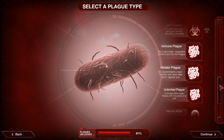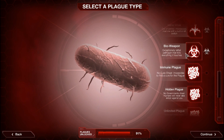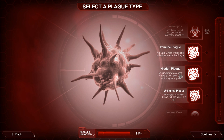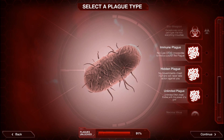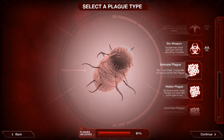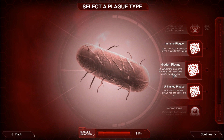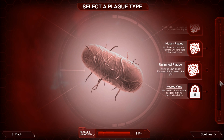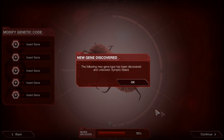Hello ladies and gentlemen, welcome back to N-Arcade Playing Plague Inc. Today I'm going to show you the cheat plagues. You get these after you complete Bioweapon. Pretty much what the cheat plagues are is they're cheats. There's the immune plague — no cure is ever found — the hidden plague — no governments ever notice the plague — and unlimited DNA. I'm going to start with immune and work my way through.